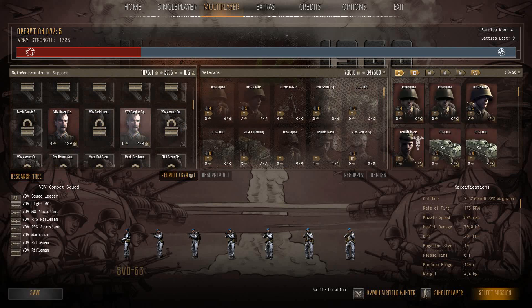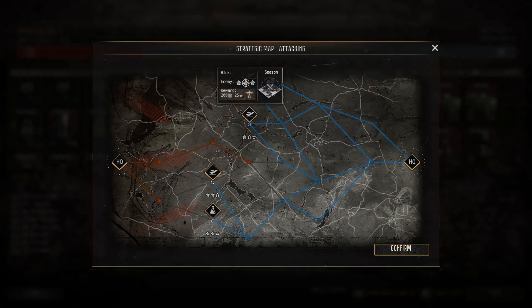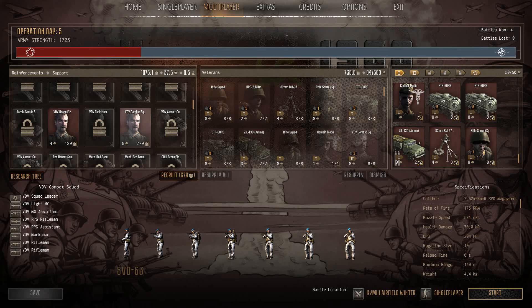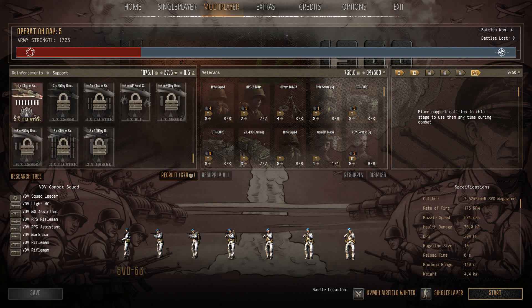That's a hell of an assault unit. What we're going to do is go for support — I quite like the look of support. The airfield — I hate this map. But we'll bring a cluster bomb strike. Why not? And I'll see you in the fight in a minute, guys.